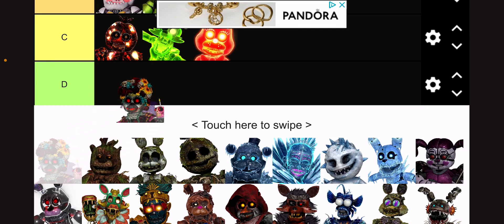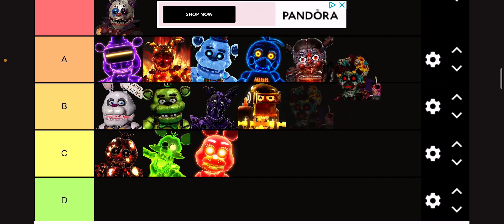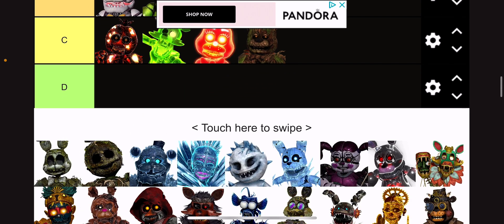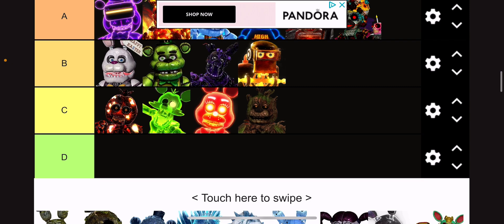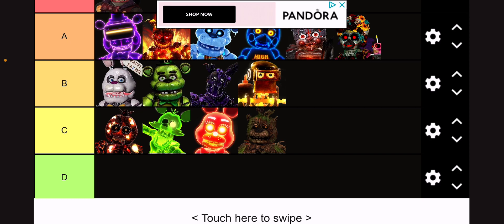I don't know what the name of this one is, but I'm gonna give this Toy Chica costume an A tier. It looks really cute and I like how they made the cupcake a skull. Woodland Toy Freddy gets a C tier because he's okay, to be honest. He's not the best design, but he is pretty creative.